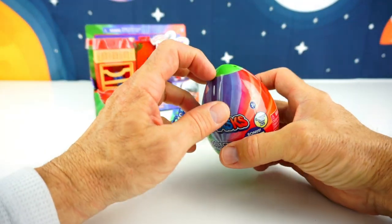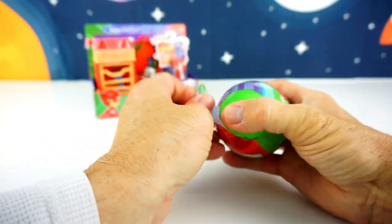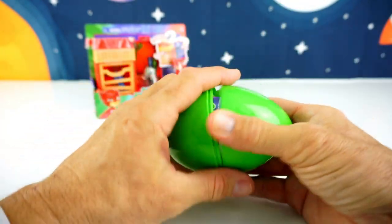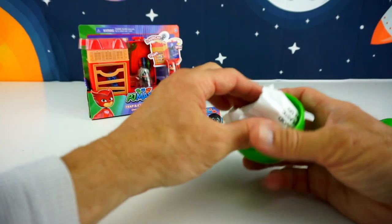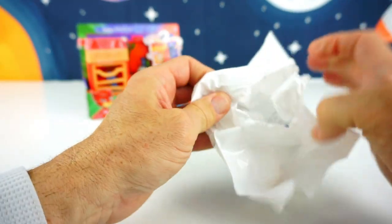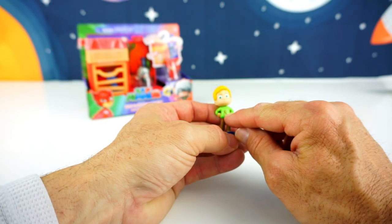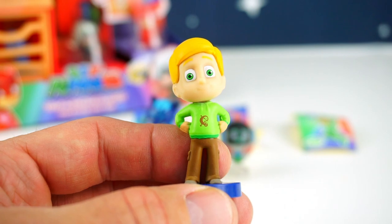On to our third and final egg, and then we can get to our Trap and Escape playset. And this is the green egg for Gekko. So there's probably gonna be a sticker of our friend Gekko, who also goes by the name of Greg. And let's see what character we get from the PJ Masks. And it is Greg! That's right! And it's Greg in his Gekko shirt. You see the little Gekko on his shirt? He's dressed up, but he's not in his suit — just in his regular clothes.